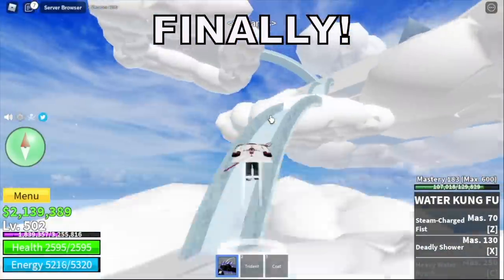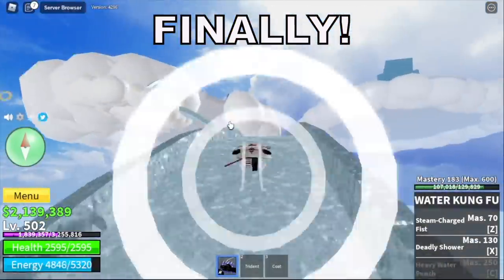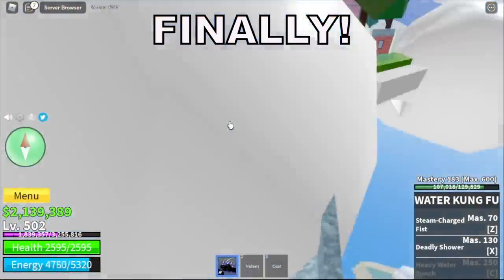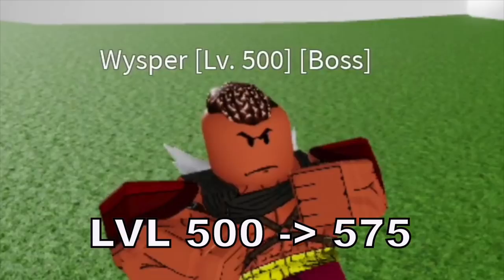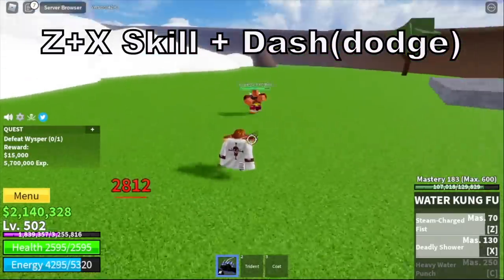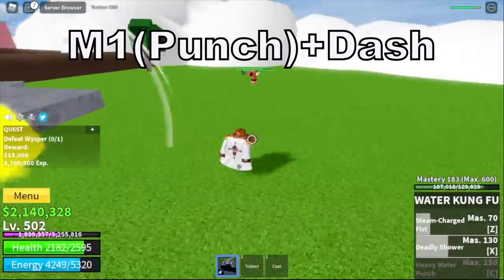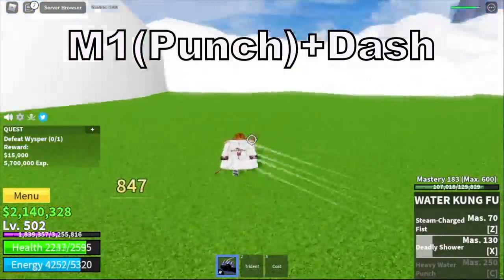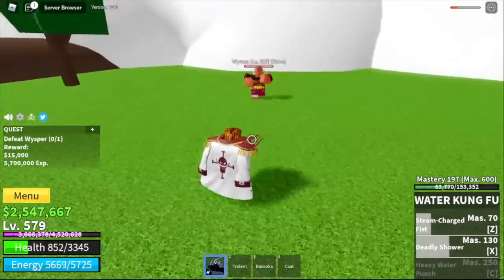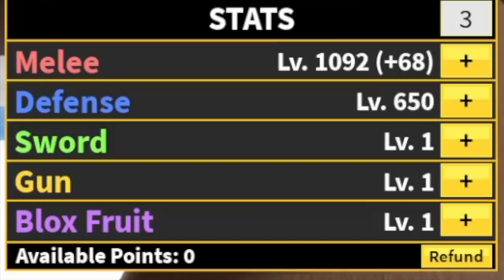Next island is Skylands. We're going to start with the Whisper until you reach level 575. Strategy: Z skill, Exit skill, plus Dodge to the side. You can also use your punch M1. As long as you dodge the cannon, everything will be fine. Our target level here is 575. We just focused on the bosses — the technique here is doing server hops. Stat check: melee 1092, defense 650.